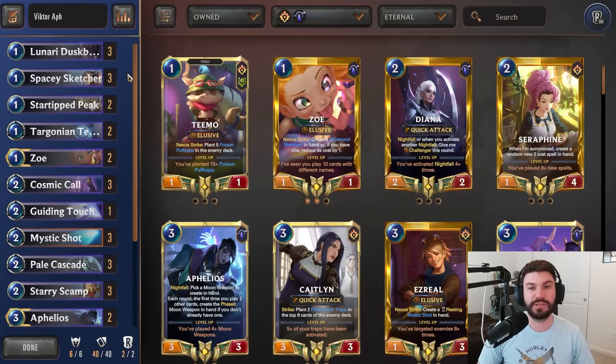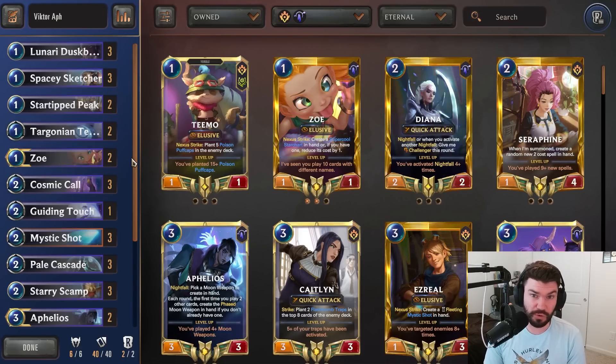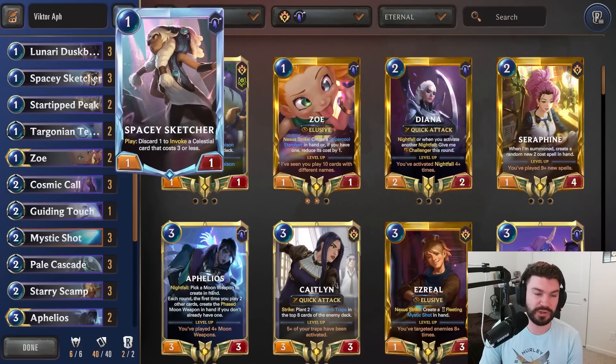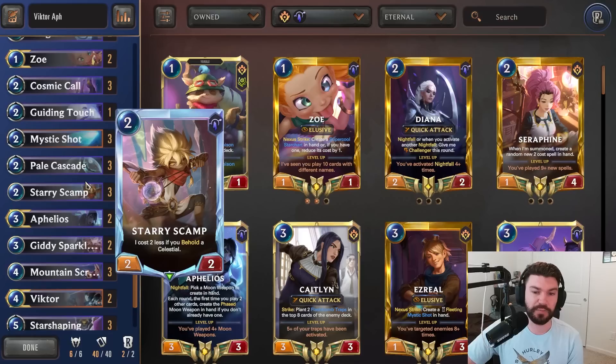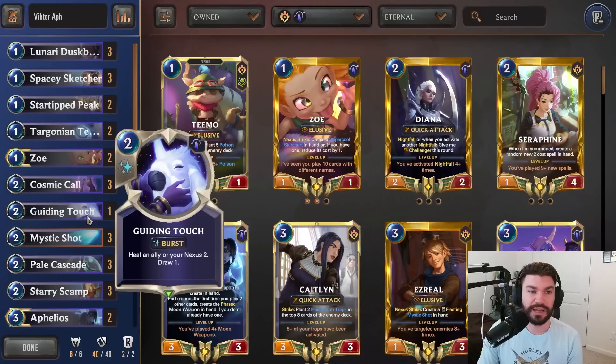This deck needs to not take a lot of damage, because the turn you cast Cosmic Call is basically an entire turn off — usually on like turn five through seven — and you just have to take the entire turn to only cast Cosmic Call and not affect the board. So things like Lunari Dustbringer, Spacey Sketcher, and Starry Scamp help you flood the board early and not get absolutely ran over. Your late game is secured with three copies of Star Shaping, all your Mountain Scryers, and your Cosmic Calls.